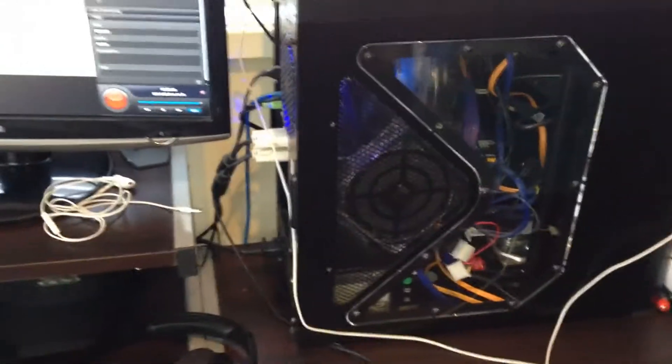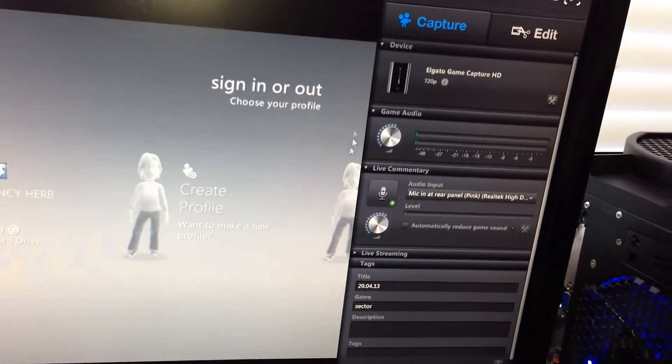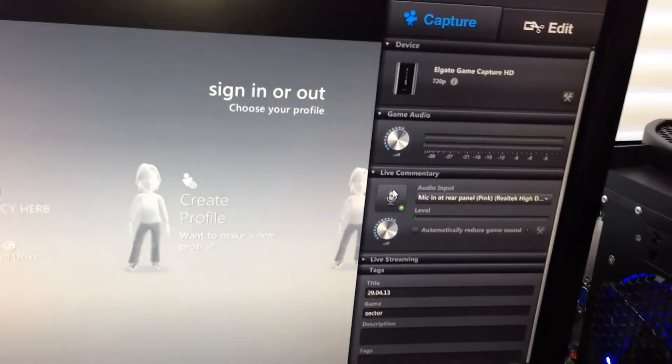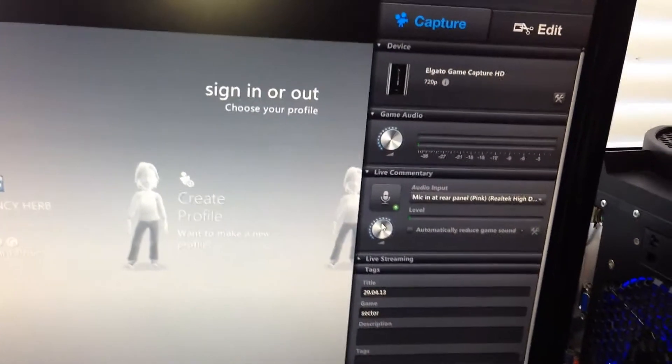So that way, it's automatic. Just hit record. One of the biggest things is you always got to remember to hit the live commentary record button each time you start the program up. Then you just have to adjust your volume levels to make sure it's not too loud, not too quiet.